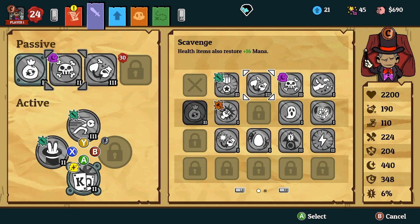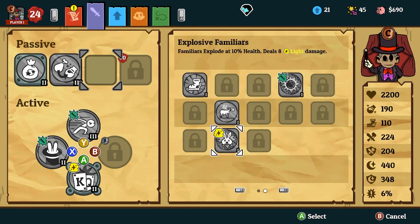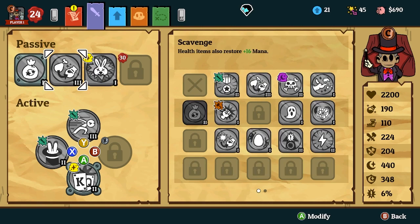You're gonna want Scavenge. Next, you're gonna want Explosive Familiars. You may not know where to get Explosive Familiars — this is from the shopkeeper, you can buy it for 1,600 coins. It'll be fairly easy to gain, and Scavenge is obviously from the rat, so you should already have that.